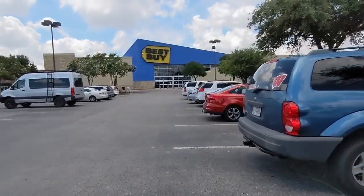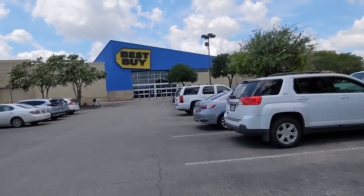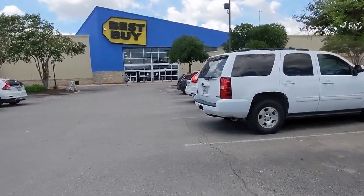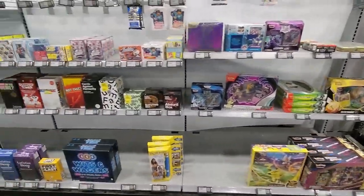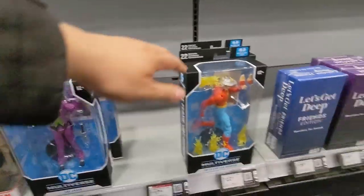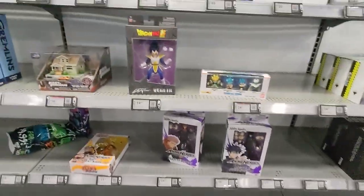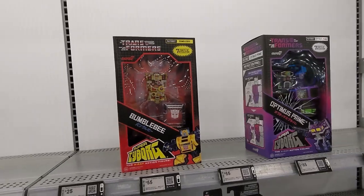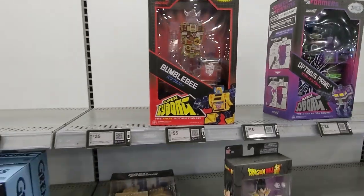I decided to stop by here at a Best Buy. Funny thing is, you think Best Buy, you think electronics — but depending on the location, they actually have a good selection of figures. So that's what we're going to go in and check out. Here at the little toy section they have — they have cards too, some card games. Some McFarland, a page puncher, some anime Dragon Stars. Super 7 — I didn't know they carried Super 7 too. That's cool to see.